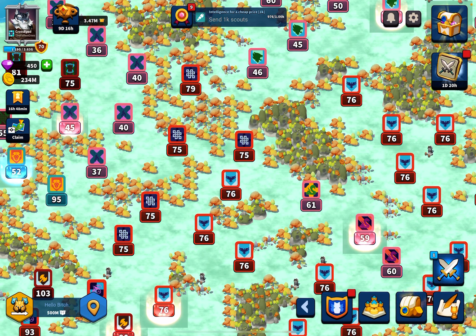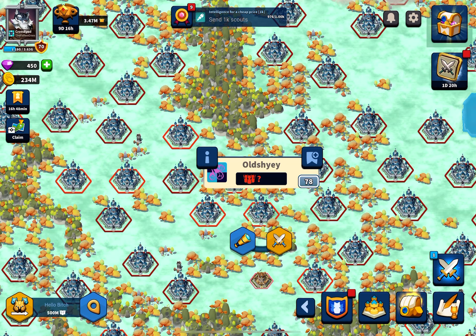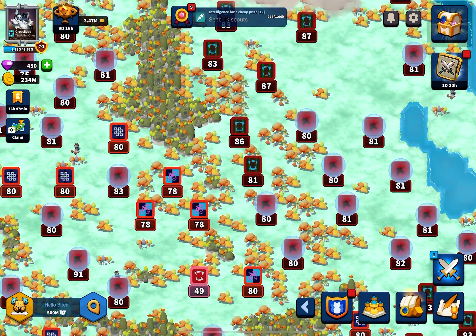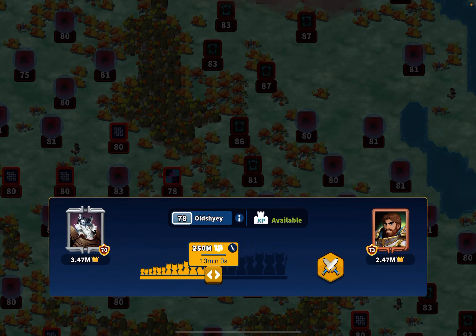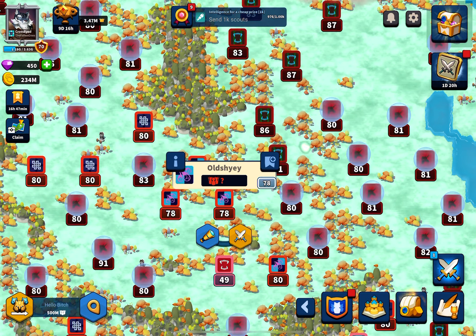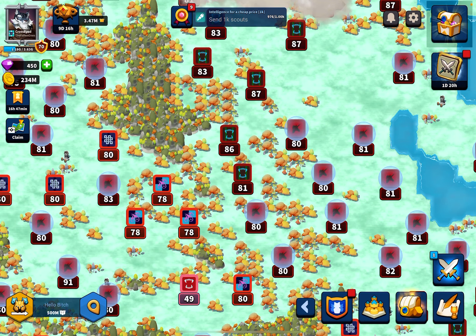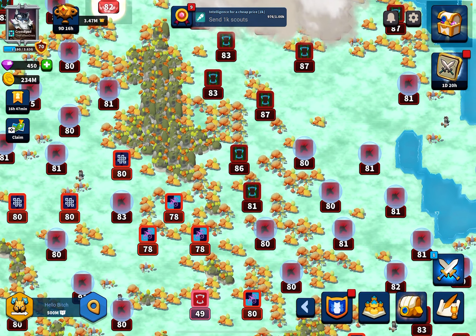Let's say I wanted to attack some player over here and sending my attack would take 13 minutes. Instead, I'd contact this guy and say, 'Hey, do you mind if I jump through that city to get to this guy?' So instead of sending a 13-minute attack directly, I'd send my attack from that city to the target city. This guy won't have the whole 13 minutes to counteract — he'll have maybe one or two minutes at most to move his troops there, so a lot less chance of being walled.